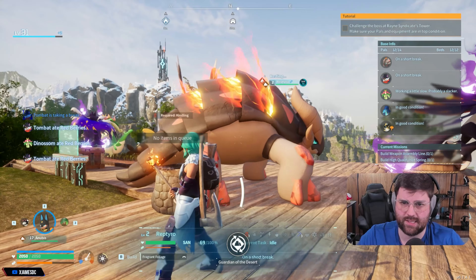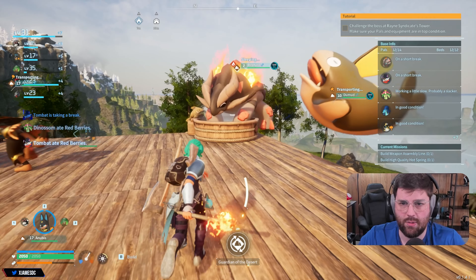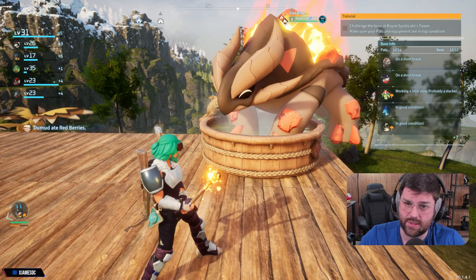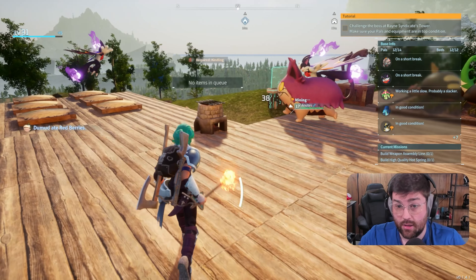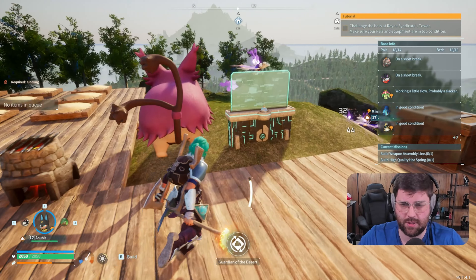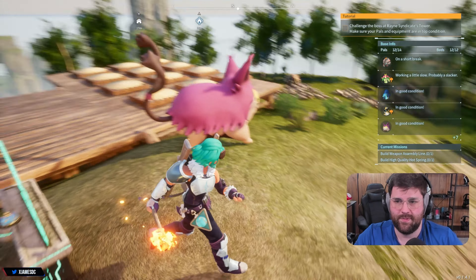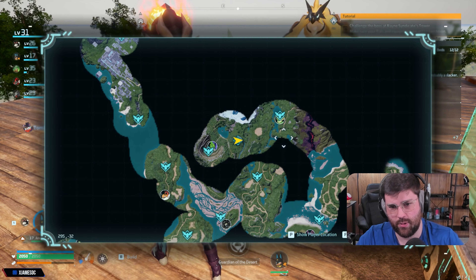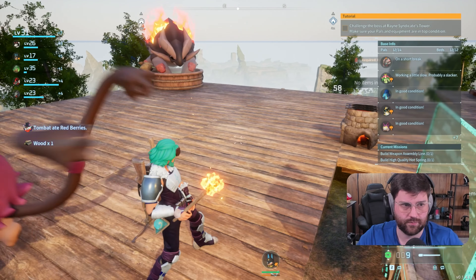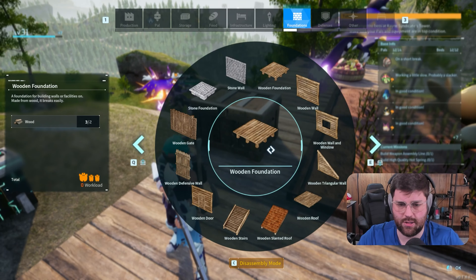That's the only thing that sucks about these things — they're so good but the sanity drops fast. Oh wait, it can go in the hot spring pool! I didn't know they fit in these smaller pools — that is actually really good to know. We got a bunch of wood here too which will be nice when we need to continue building. That's pretty much it for this base — we're in the clear for what we needed to do here. I'm level 31.